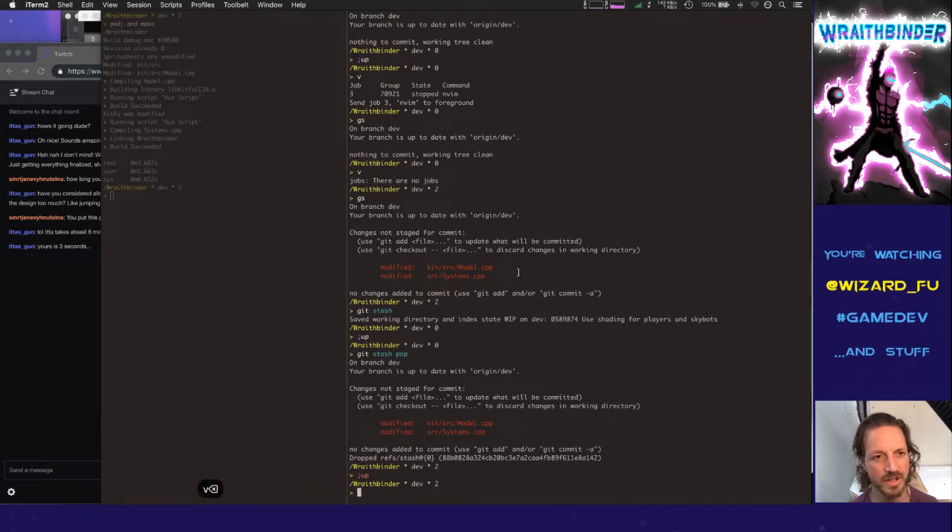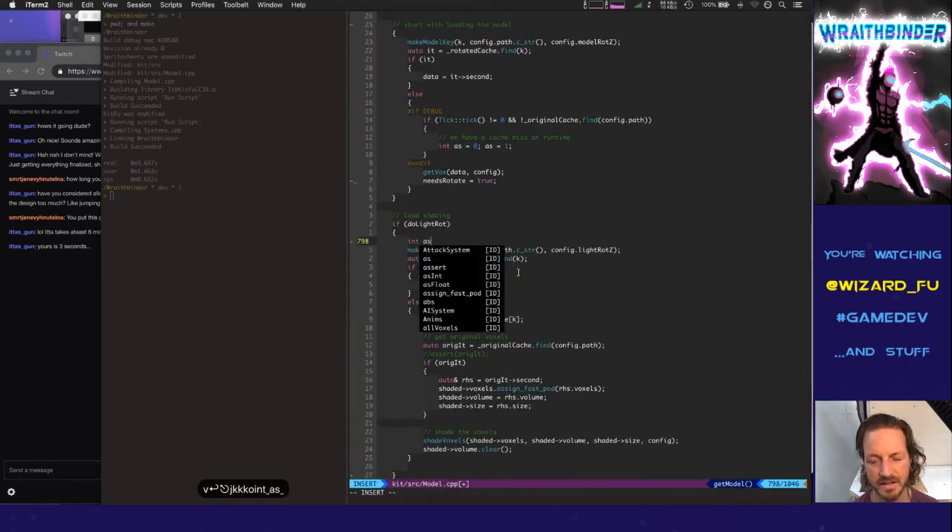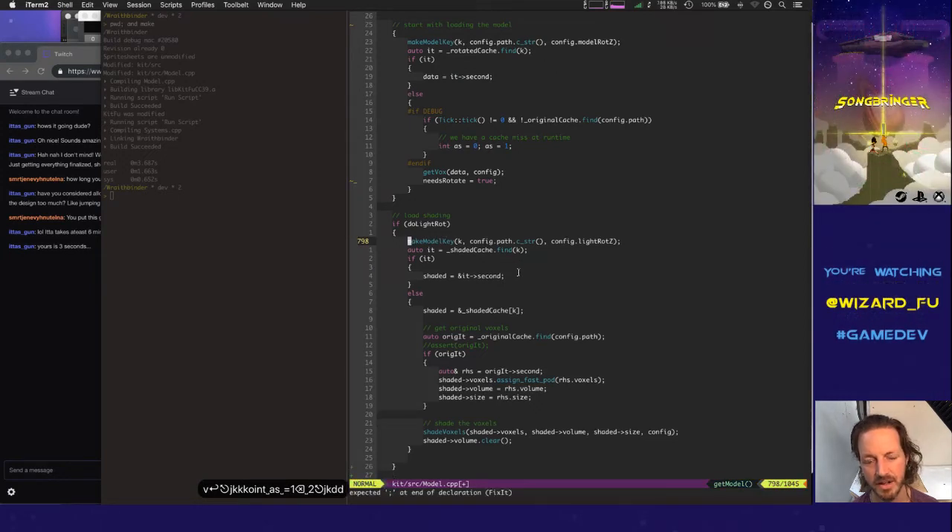I have to have that quick compile time because every day I'm barely changing something — like, 'let's change that to a one instead of a two and try that.' I recompile and try it. That's how my creativity works.